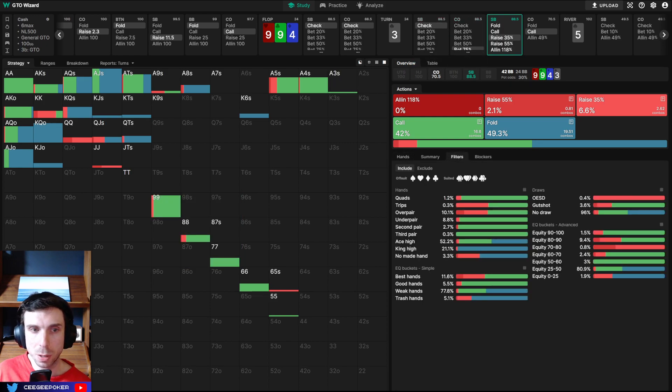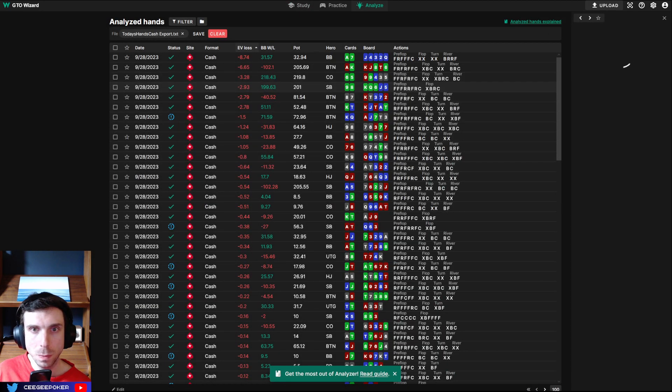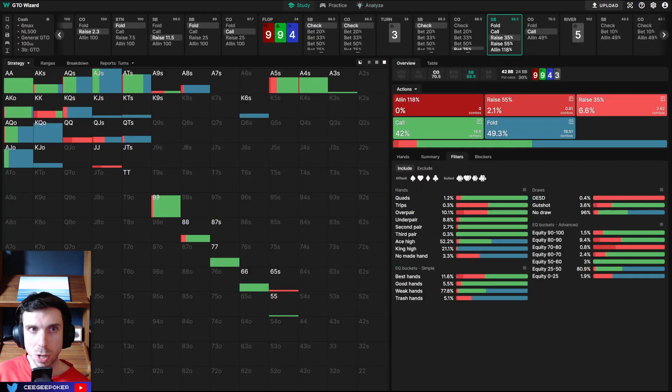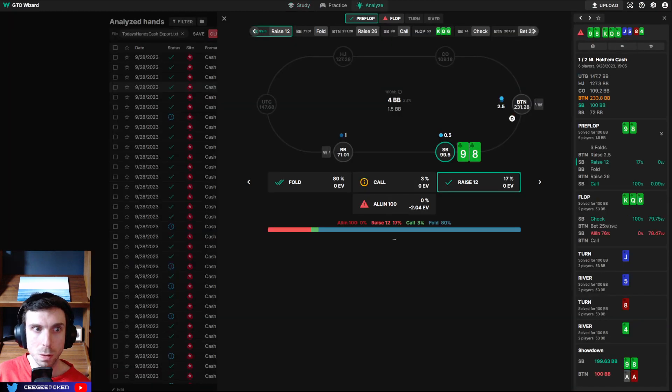Quads is trapping mostly. This is an example of a spot where I got paid, but it was probably a bad play. I need to be hard on myself on these spots too. Quads is trapping the most.